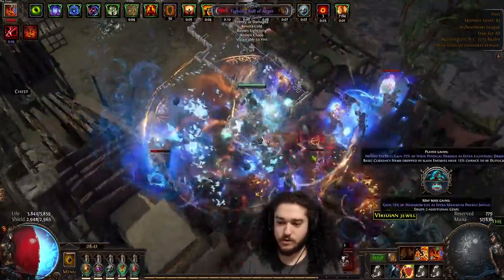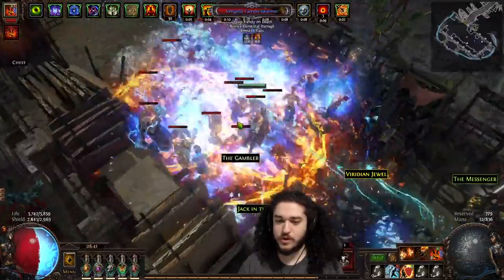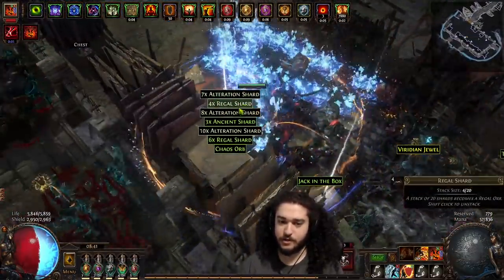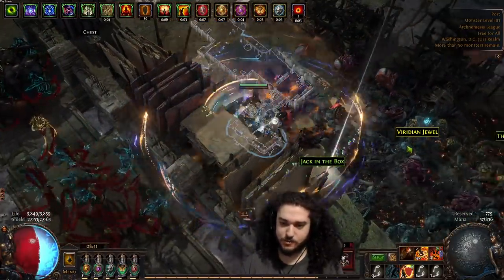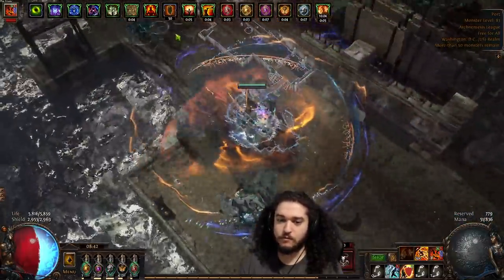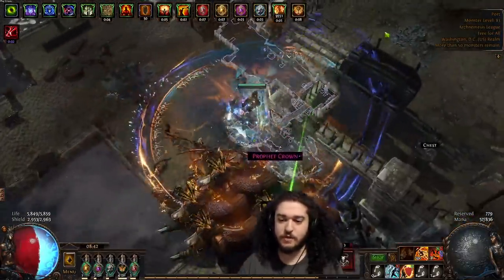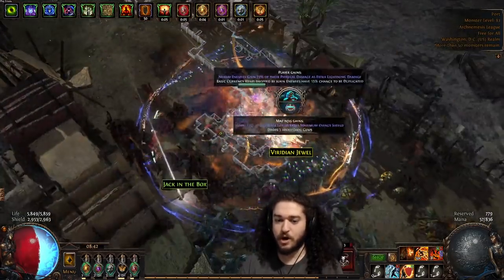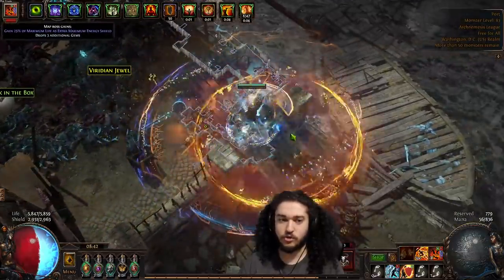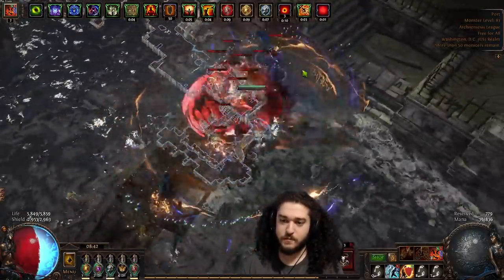I'll do this one for a chance at duplicate currency. Yesterday me and my buddy were farming this — he's playing a Captain Lance max block spark build — and I think we got four pure exalts farming here. I'm pretty sure it was four because I popped an arcanist box and I think the currency doubled, and I actually got two exalts out of it. That'll probably be in the stream highlights.